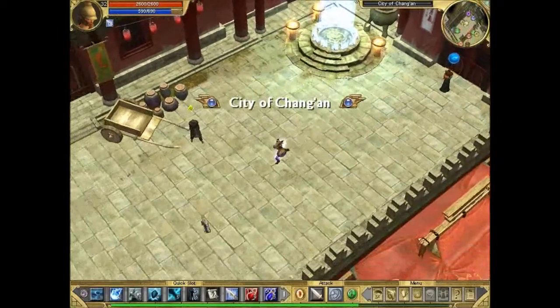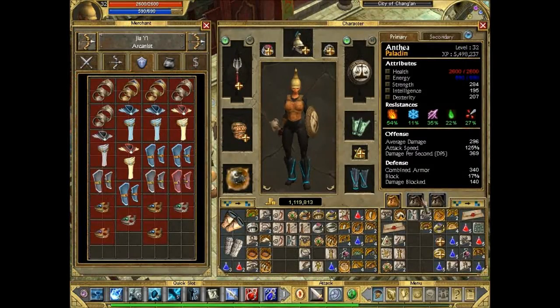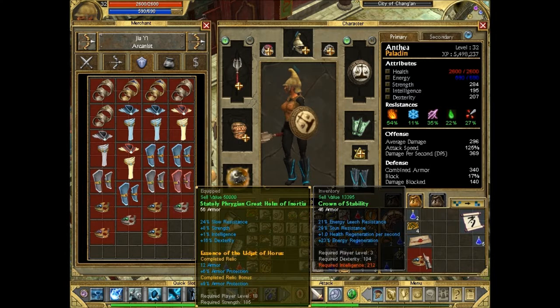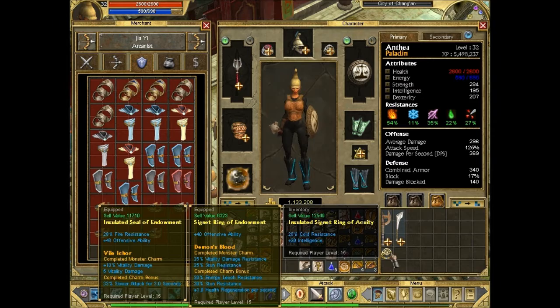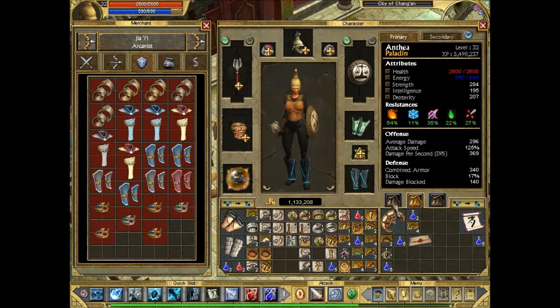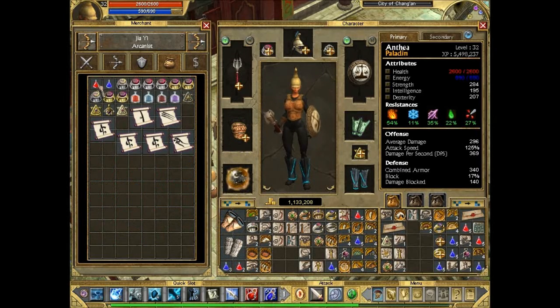We're going to check the merchants and buy some more health potions because we've only got 17 left. Chang'an is pretty much the last city, so that's probably the best place. I'd definitely advise you to always check your inventory and potion count just before each boss fight. Buying health potions now — preparing for the Typhoon fight. 60 should be enough hopefully.